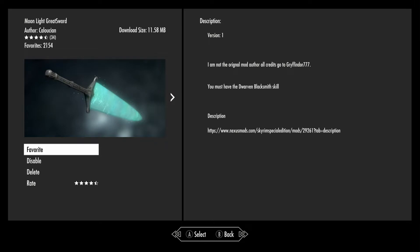It looks like this was ported by Colushion. The mod is under 12 megabytes, so it's not too big. It's one greatsword — I don't think there's anything else to it. You must have the Dwarven Blacksmith skill, so that's not a problem.